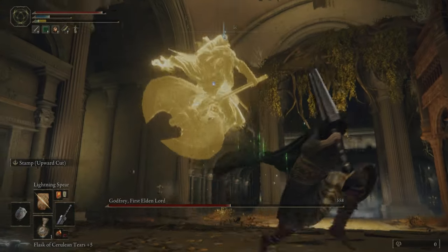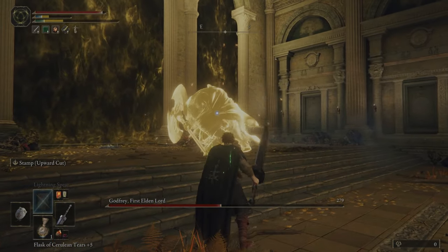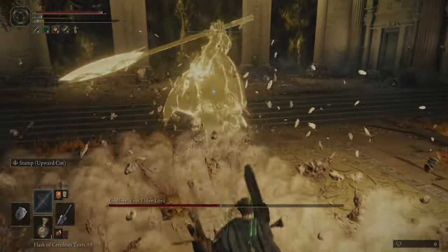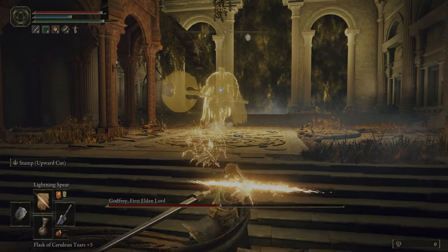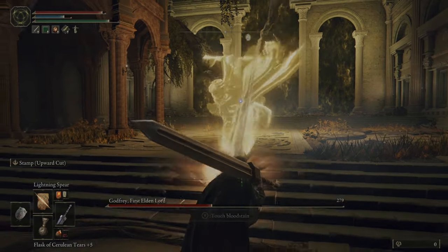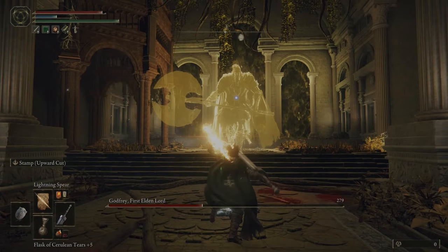But I make a mistake right here by throwing that Lightning Bolt because it allows him to close the distance enough to where he goes into his own chain of melee attacks once again. If I would have just focused on running away, I would not have had to deal with dodging all of these attacks. You can see Lightning Spear is doing a lot of damage to him, but he's also weak to Scarlet Rot, so feel free to combo Lightning Spear with Rotten Breath to do even more damage.